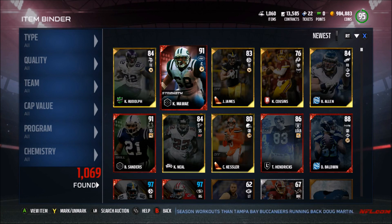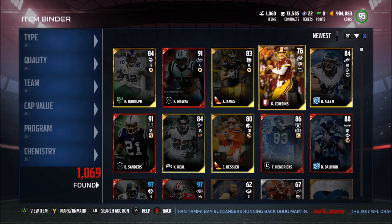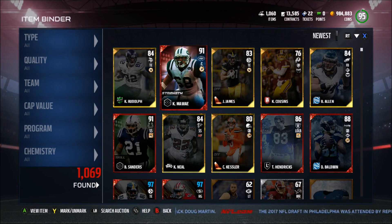So overall, we made our coins back. We actually may have made a little bit of coins depending on how much we can sell these guys for. There are some even better things you can get — especially positional heroes and full legends, just crazy things in these packs. But if you guys enjoyed the video, make sure to hit that like button, subscribe, and comment. I will see you guys next time.